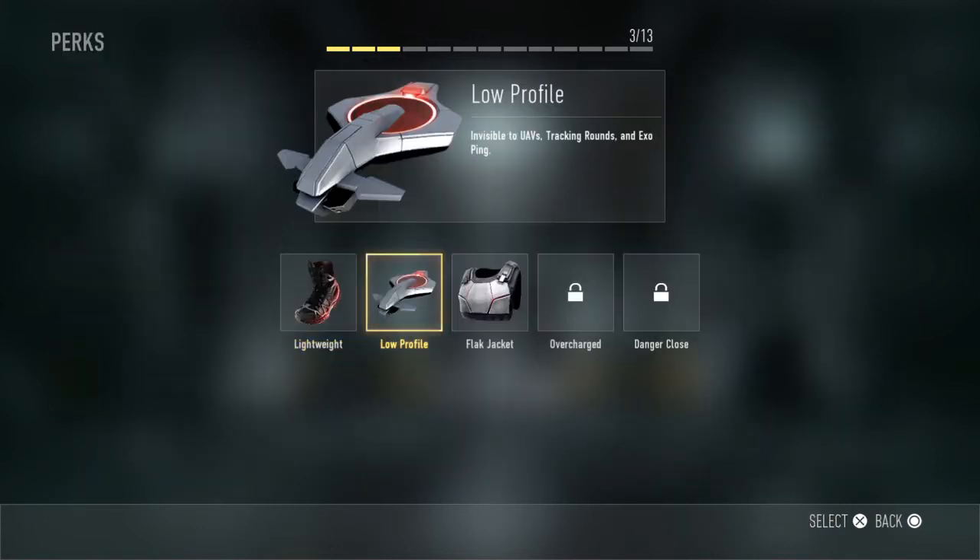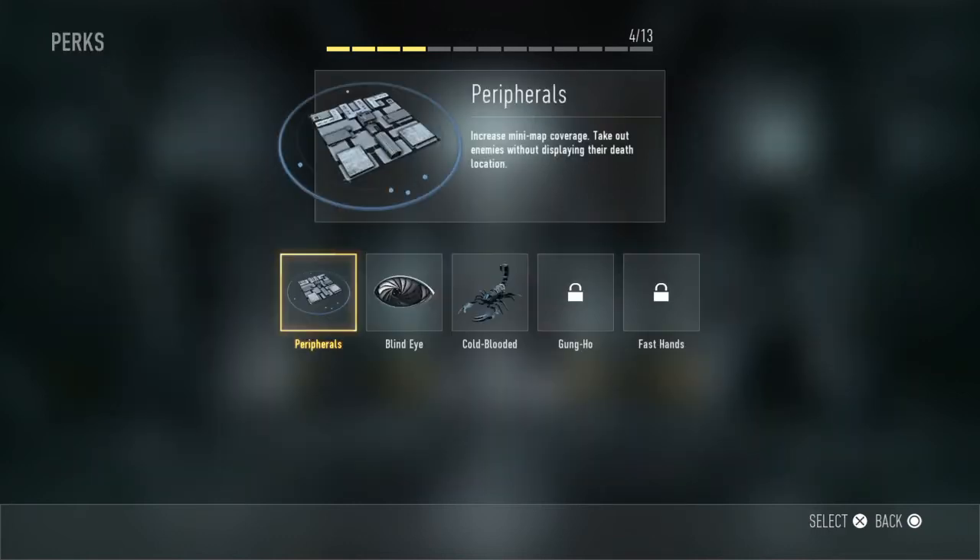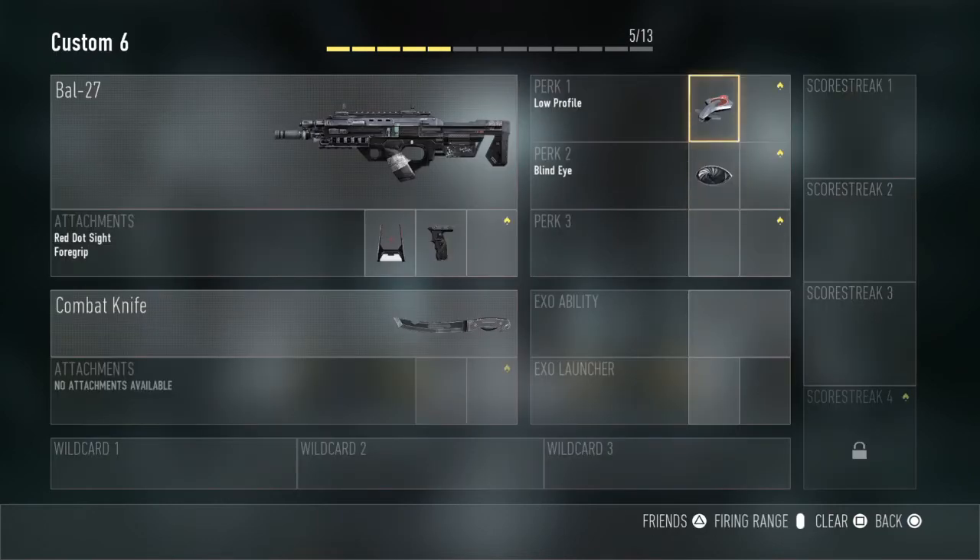Perk 1 is going to be Low Profile. Low Profile keeps you off the radar from UAV and tracking drones. Perk 2 is Blind Eye. It works the same as Low Profile, and if you have those two together, you are pretty much off the radar for everything.